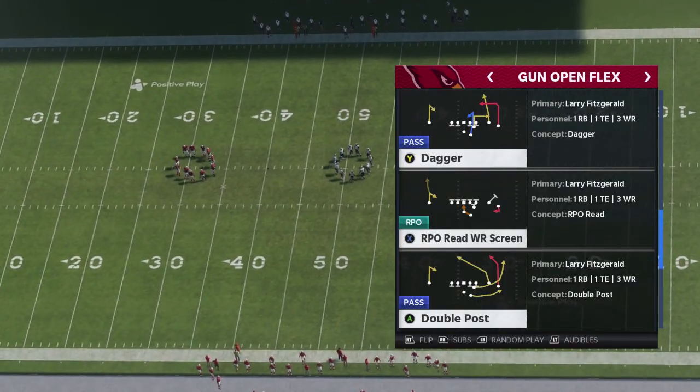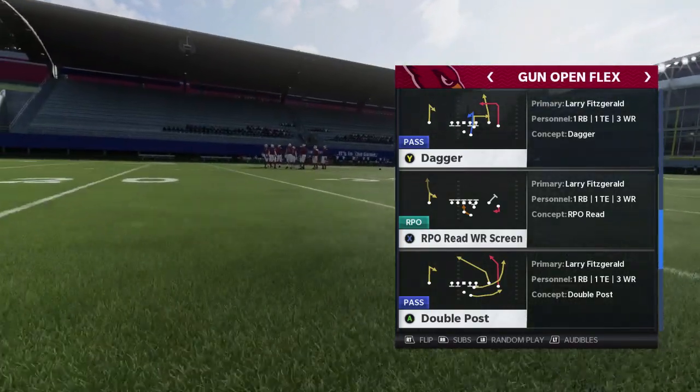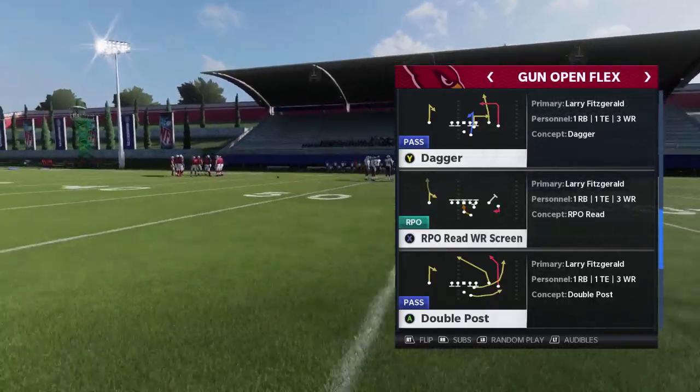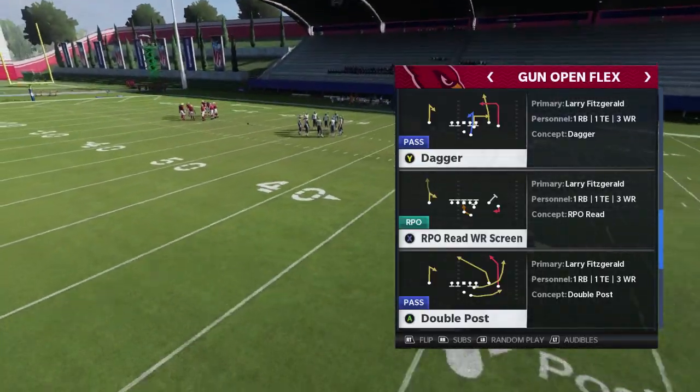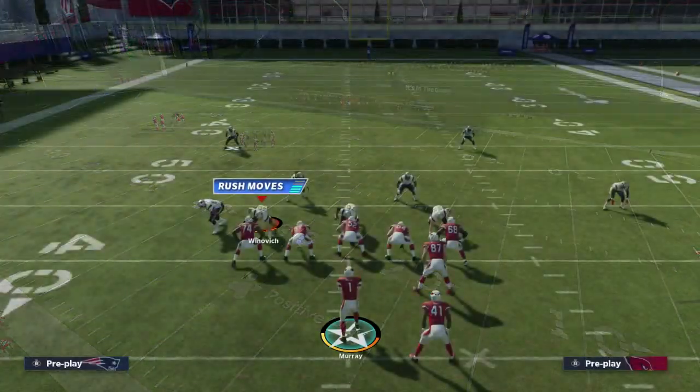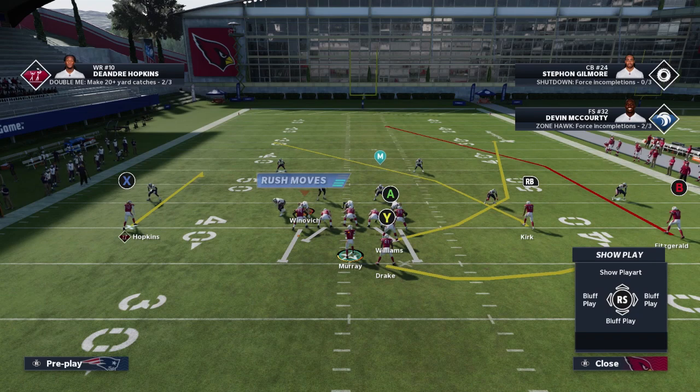We're going to be looking at this play called Double Post out of Gun Open Flex. I'm going to show you how this beats all zones and has a cherry on top of beating cover two over the top. What you're going to see is a unique route by the tight end in the A position and a nice deep post by the B receiver, and we're going to use those two to our advantage.